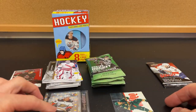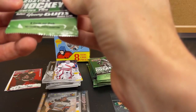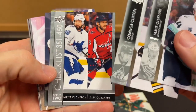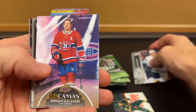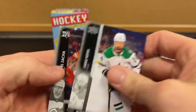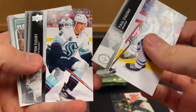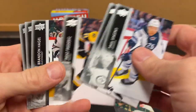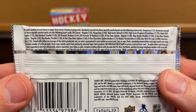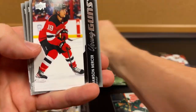These would technically be rookies coming from these retail packs. Checklist canvas. We'll just stack these up. Our key rookies — if we can kind of look at the back — so plenty of options to hit. At least they still list their odds. We got other Young Guns.